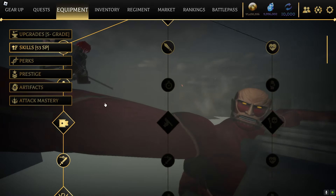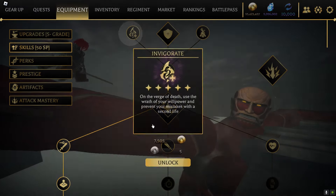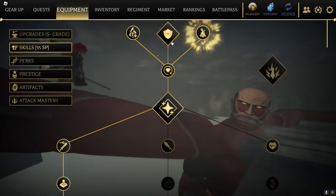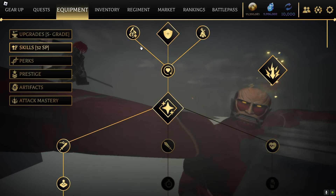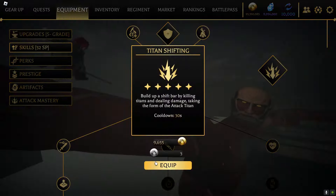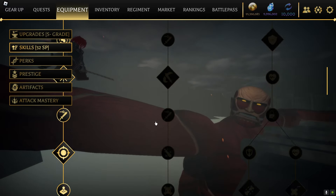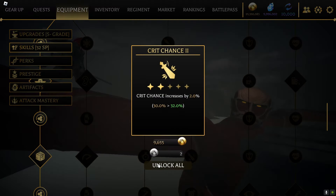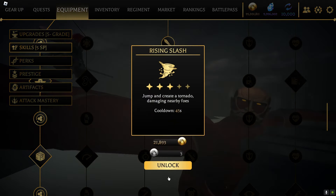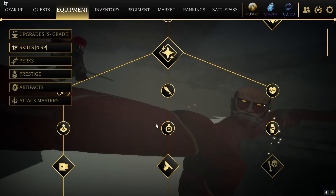I have 53 skill points left, so after you completely spec into what you want — say you had the clan you want and used all your skill points — I'm just pressing stuff to show. Say you get all this, titan shifting and everything. You'd have around 32 skill points left. With 32 skill points remaining you could probably just get to right here, which is basically what a maxed-out skill tree looks like with no points left.